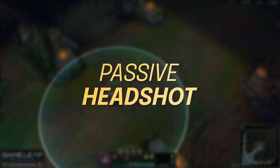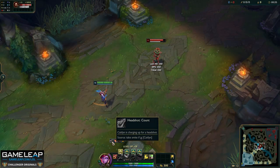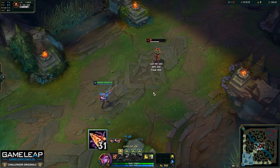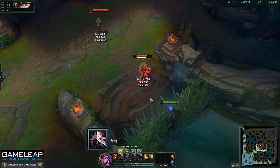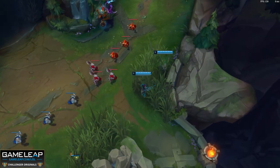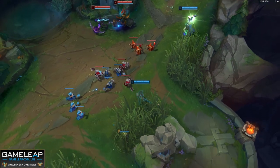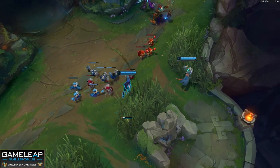Your passive is called Headshot. When you auto attack a target on Caitlyn, you generate a stack of count — you can see this above my HUD. When you get to six stacks, your next attack transforms into a headshot which deals extra damage scaling with your level and critical strike chance. This stacking is doubled when you attack from a brush, so each auto attack gives you two stacks. Also, you only need to get to five stacks of count to trigger your headshot, not six.